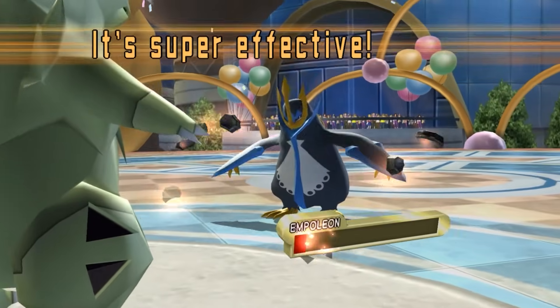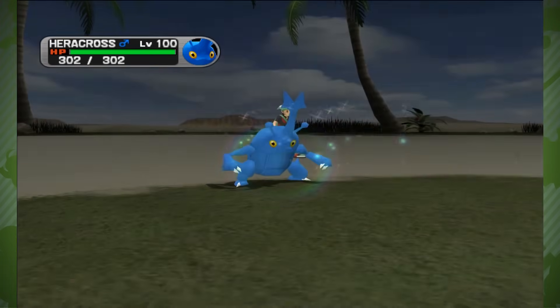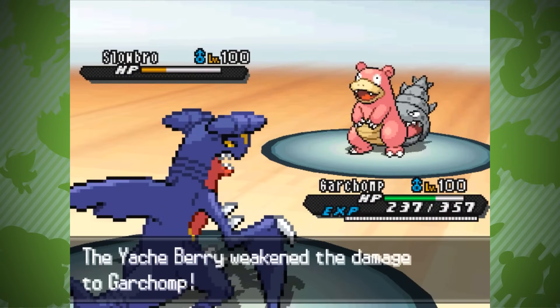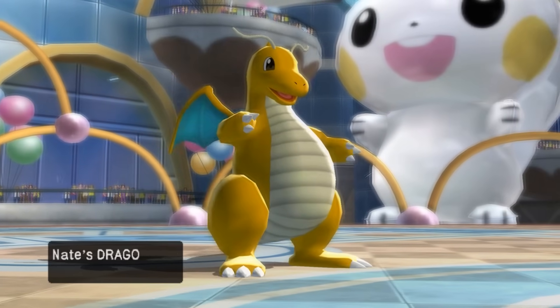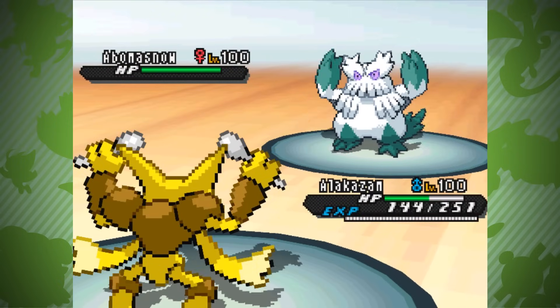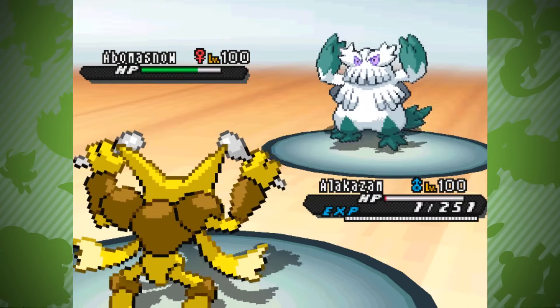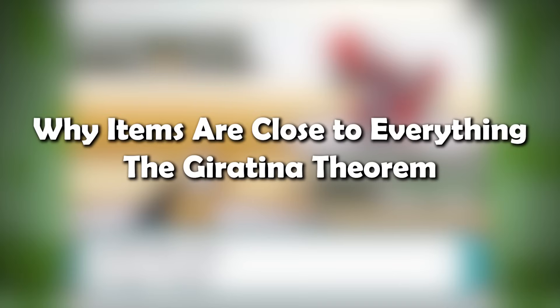Their power is such that they shape a huge portion of the game, both directly in terms of their effects — such as Leftovers' healing or Choice Band's power — or indirectly in terms of making the opponent try to figure out what item a Pokémon is holding. After all, dealing with a Dragon Dance or Calm Mind sweeper is very different depending on if they're holding a Lum Berry, Leftovers, a Resist Berry, or Life Orb. The effect of items can be so drastic that they can, at times, feel like they are quite close to everything — otherwise known as the Giratina Theorem.